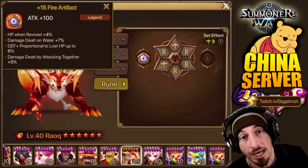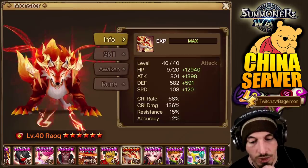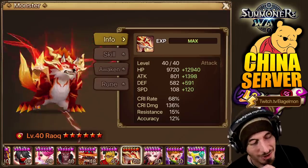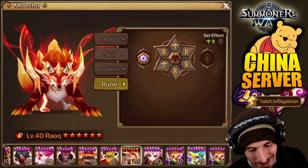And then the extra flat attack — he's just on speed, crit damage, attack. Probably his 700th best Violent Will set, which is still ridiculously good.